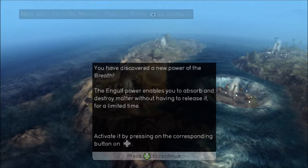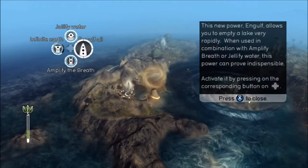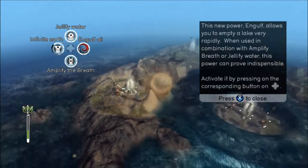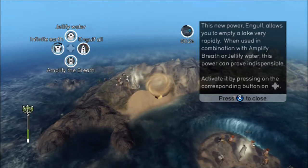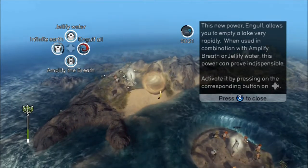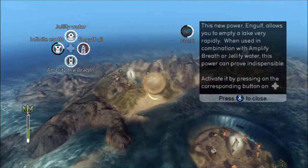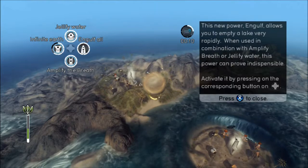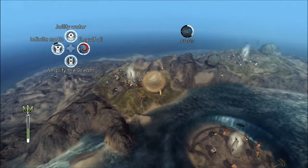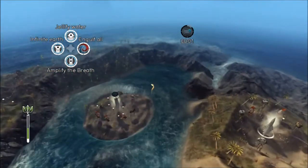In Gold Power, it nails you to absorb and destroy matter without having to release it, running into time. It allows you to empty a lake very rapidly when used in combination with empty amplified breath or jellified water. This power can prove... basically you can just get rid of all the water in this area once I fill it up.